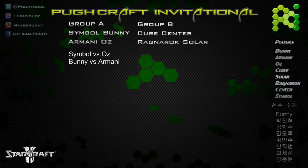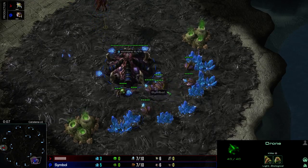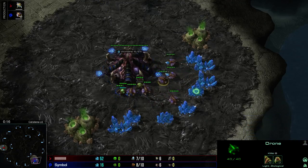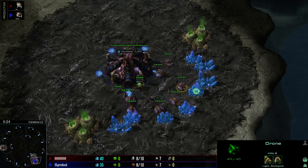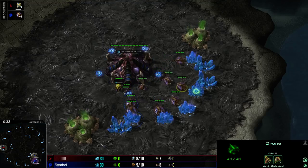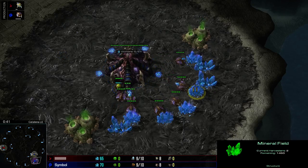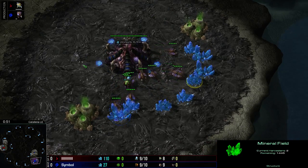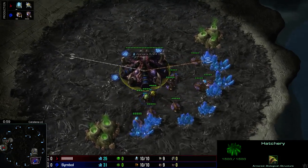All right, so everything should be working pretty okay now. Here we are, guys, jumping into game number one. Here we are for PewCraft game number one — this should actually be pretty exciting and we are going to jump straight into it. Map number one, cat leader spawning down here at the bottom right, playing for himself — it is going to be none other than Symbol.